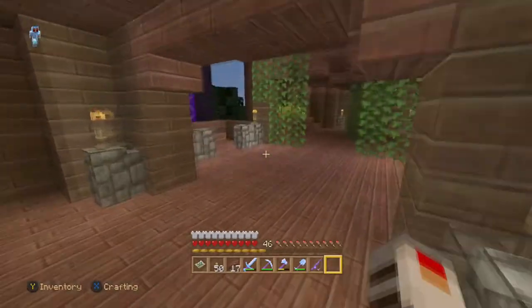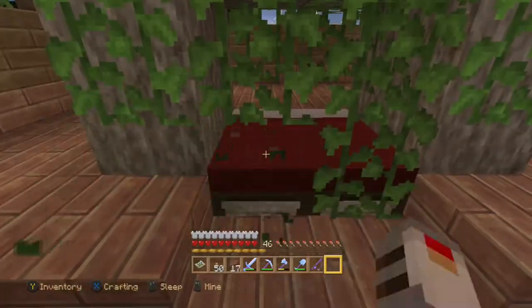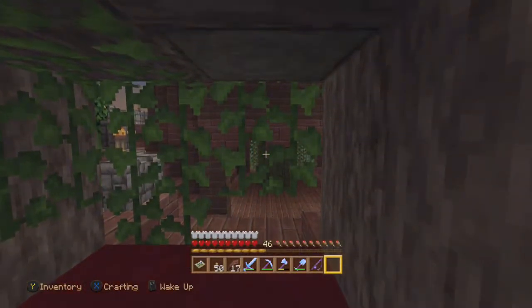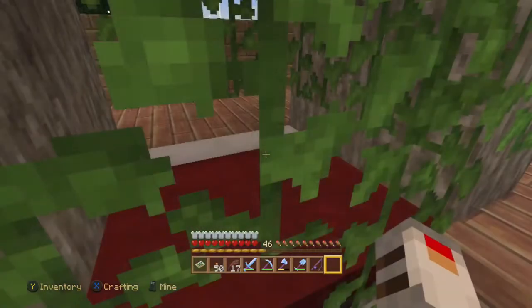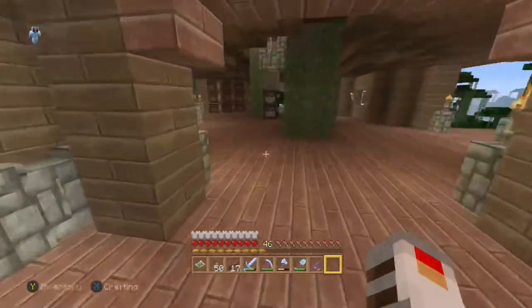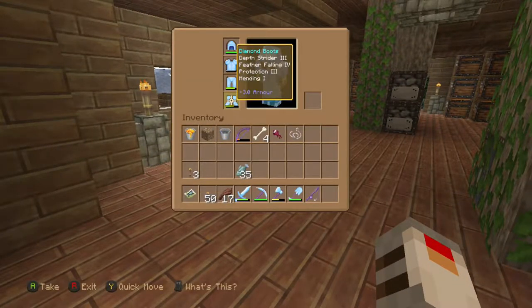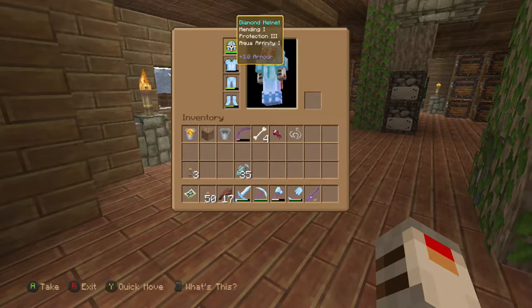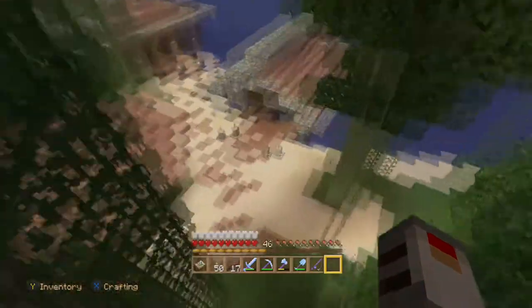I did some enchanting — well, actually I just added some books to my armor while I was at the AFK fish farm, which was also giving us lots of slime. We got mending on our boots, and a mending, protection 3, and aqua affinity 1 helmet. Pretty happy with this, no complaints.